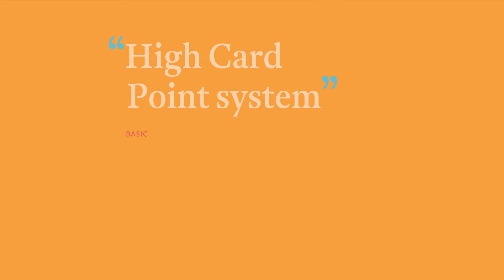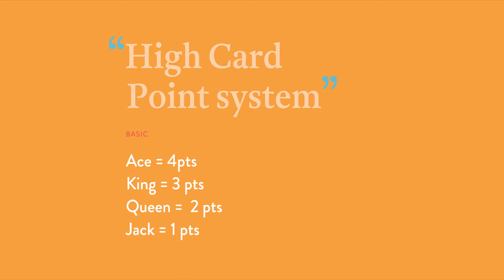The most common method — pretty much everyone who plays bridge uses this — is called high card points. What you do is give yourself points for the high cards in your hand. An ace is four points, a king is three, a queen is two, a jack is one, and all your other cards are worthless in this point system.